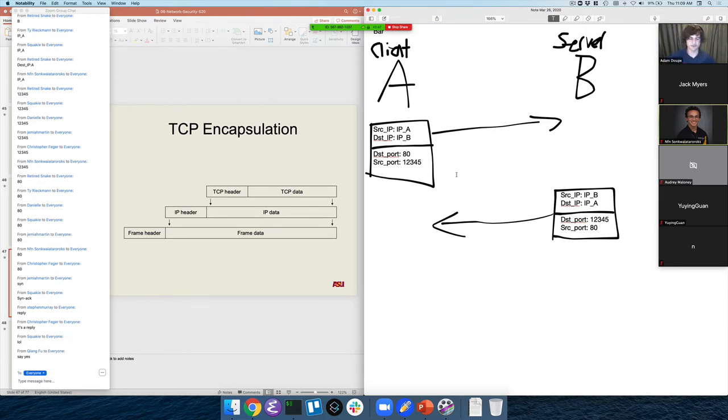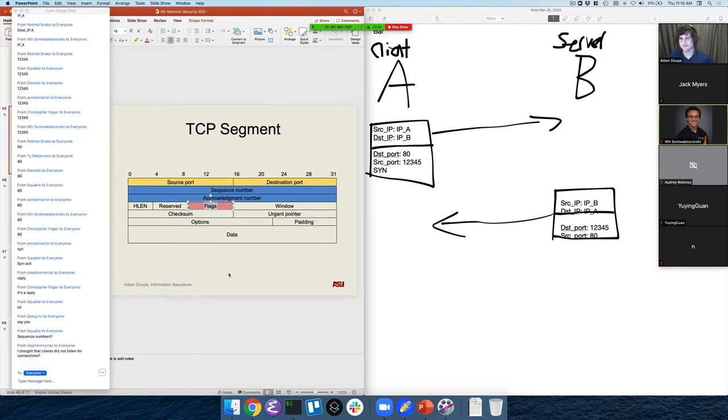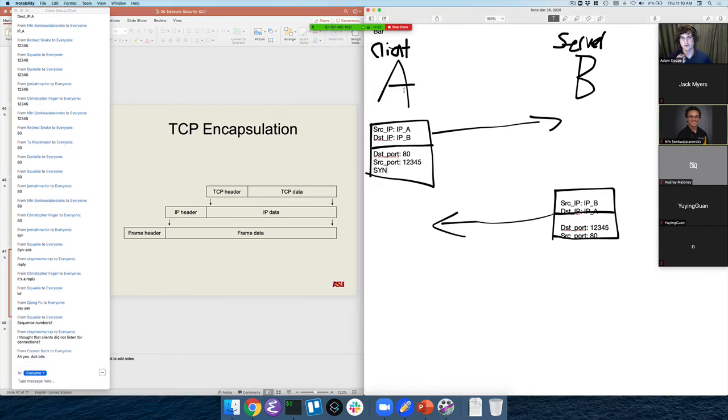We need some way of differentiating these packets. Luckily we have flags in the header that we can set. The flags are super important. The SYN flag says 'I want to establish a new communication with you.' And then we need some way to reply — the SYNACK packet. The difference between clients and servers is just a matter of perspective: B may be the server, but that doesn't mean A isn't also running things that are listening for incoming connections.